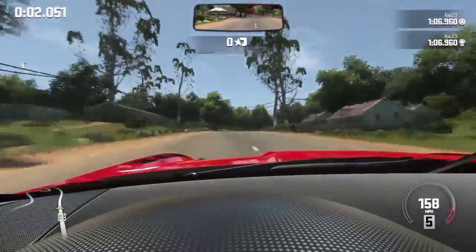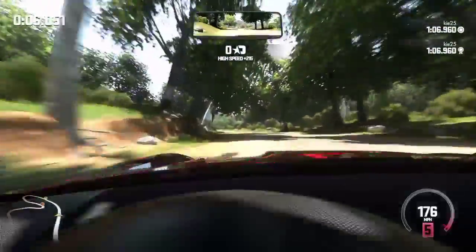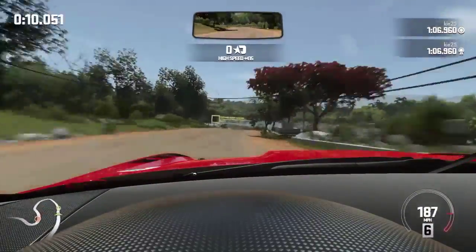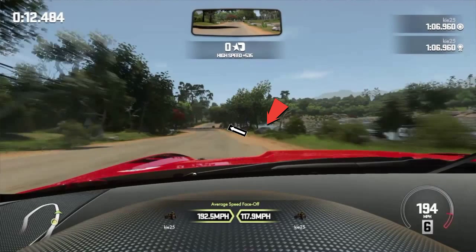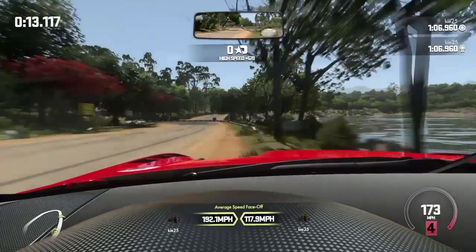We start the lap here flat out all the way down to the first bend — no lifting through these slight turns. Flat out all the way to the braking point. When we hit that point, we're going to brake on that big rock there where the red arrows point, and we're going to aim to be on that white line — it's going to help us with the braking point.